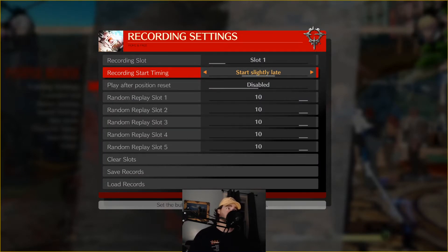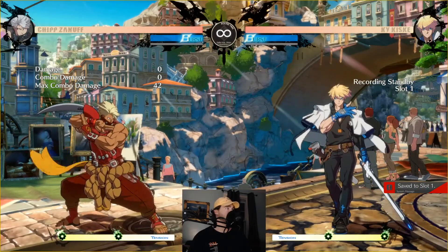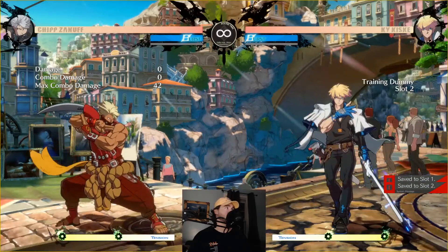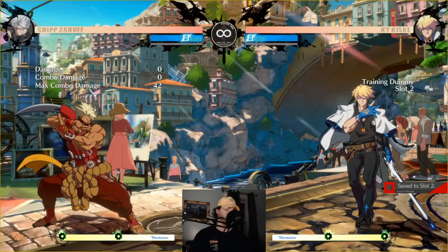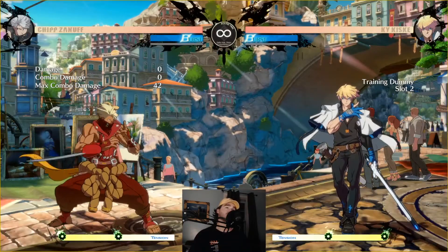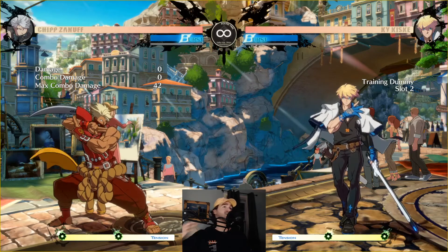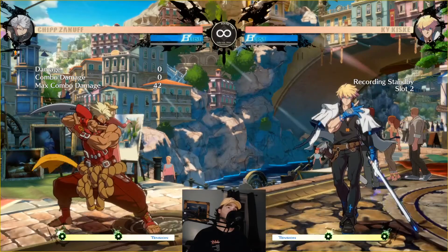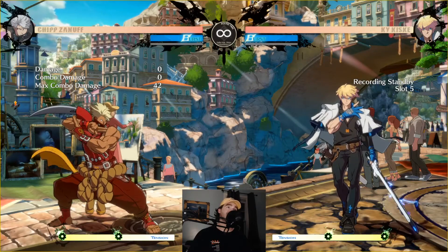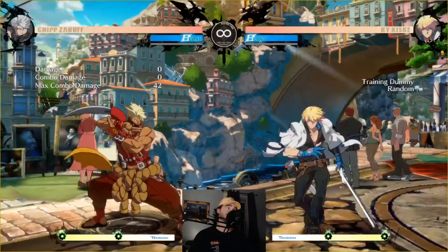If you want a little more time, you can use 'start late.' Play after position is a quality-of-life setting depending on the situation. Say we do two recordings: one where the character jumps into a far slash, and another where he jumps and does 2S. If I have it set to 'play after position reset,' when I reset my position he goes right into whatever slot you have set. If I want him to alternate between slot one and slot two, I press record macro once, press the play function to get to random, then restart — and now he'll cycle through them randomly.